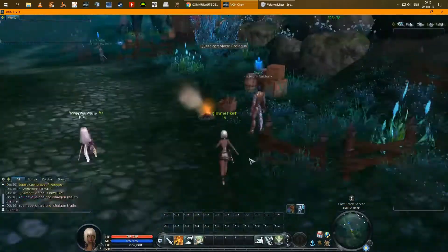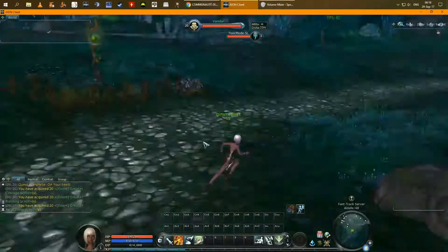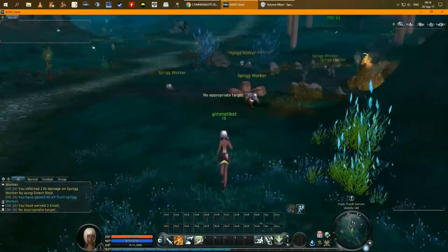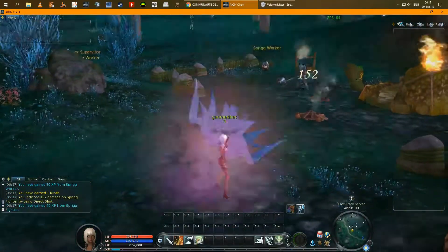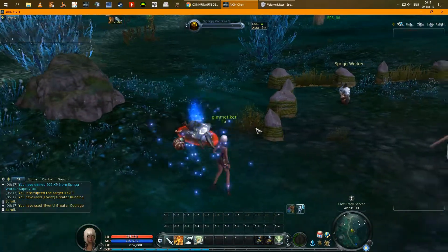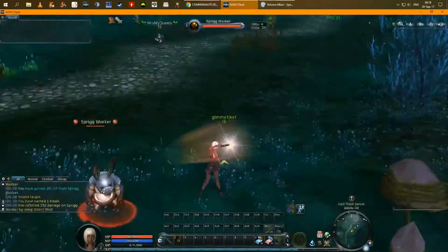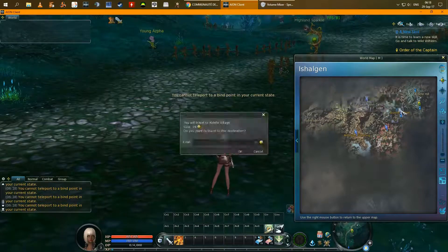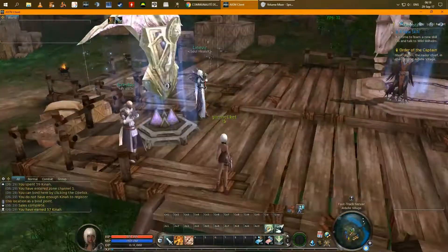First, create a Gunner — it is in my opinion the fastest to level to level 10. Just take the first blue quest to get running and attack speed buffs to be faster, then kill mobs till you hit level 3. Use the fiddle teleport on the map to get straight to the village. Now bind at the obelix at the village — you will save time for later.